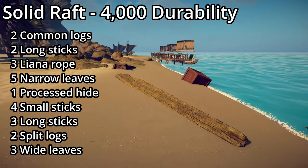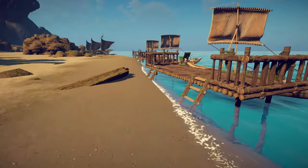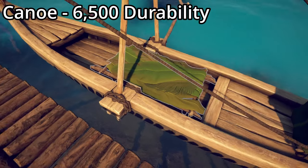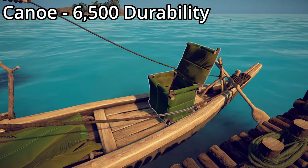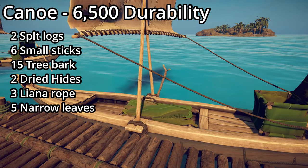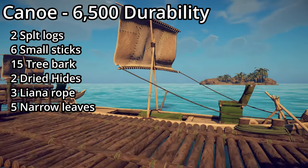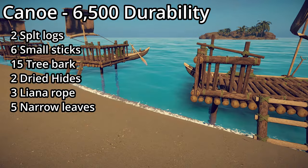Next let's look at our canoes. The basic canoe has 6,500 durability, comes with a second-level bed and an already-insulated small box. To build it, it takes two split logs, six small sticks, 15 tree bark, two dried hides, three liana ropes, and five narrow leaves.